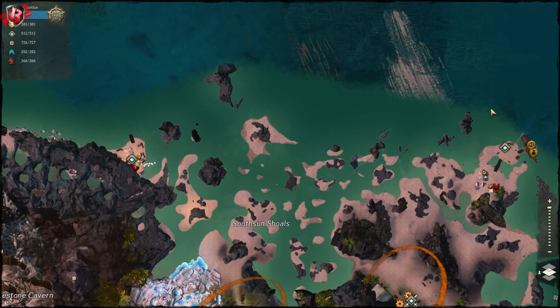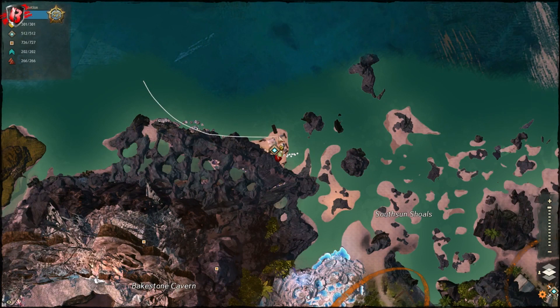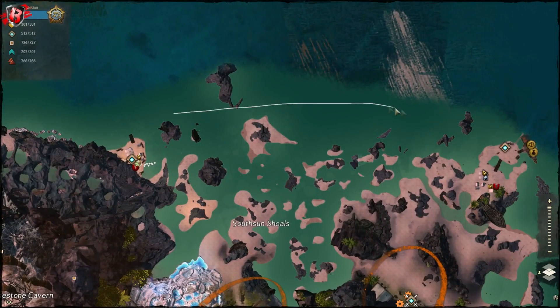The location is Sunsun Cove Island, Lion Point Waypoint. You can farm the mobs on the left side, or if it's too crowded you can move to the right side.